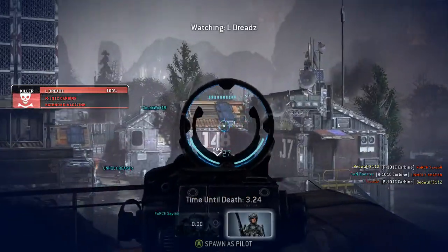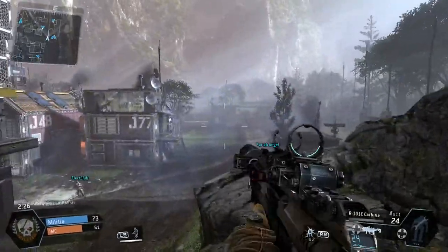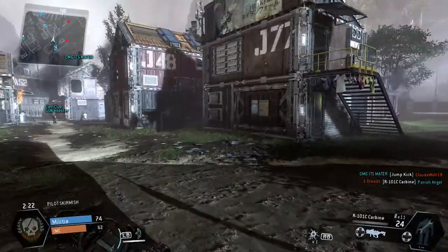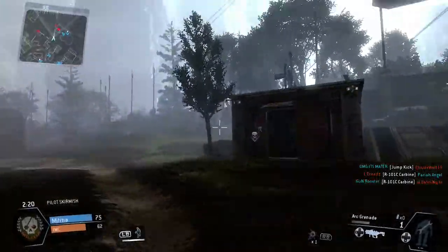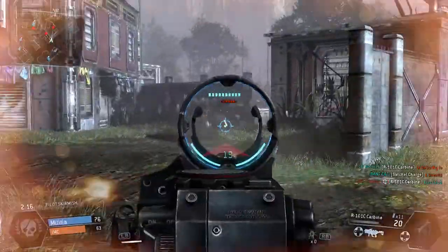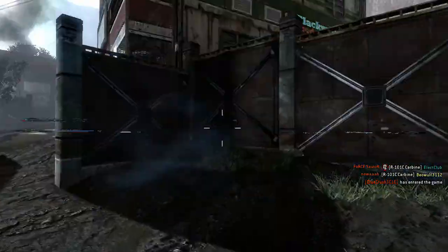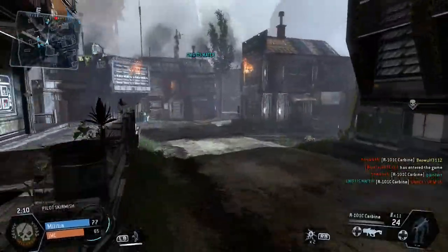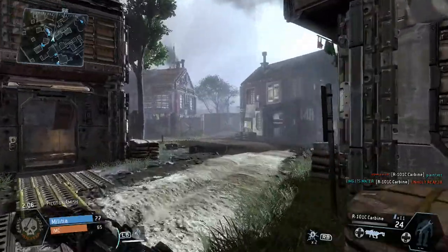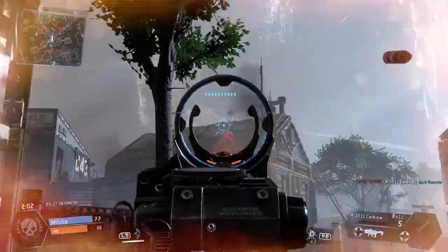Pilot Skirmish also forced me to up my game when playing as a pilot. My typical strategy in game modes like Attrition is to get into a titan as fast as possible, because that's where I excel. Without that available to me, I felt like I was able to return to some of the lessons I learned when I played games like Call of Duty and Battlefield. So if you're struggling to succeed as a pilot in Titanfall, it might be advantageous to practice in Pilot Skirmish to hone your skills, then take that back into mixed pilot and titan game modes.